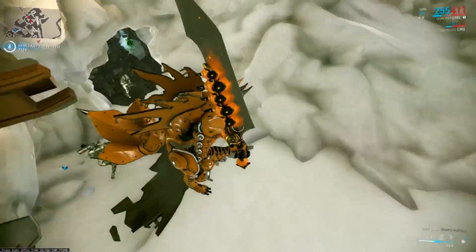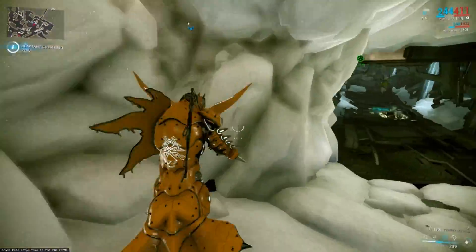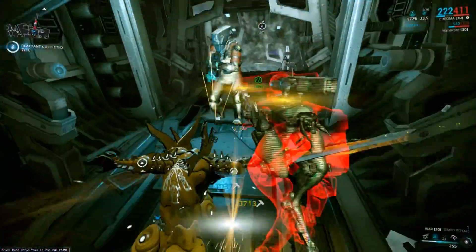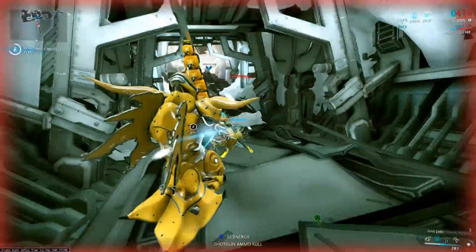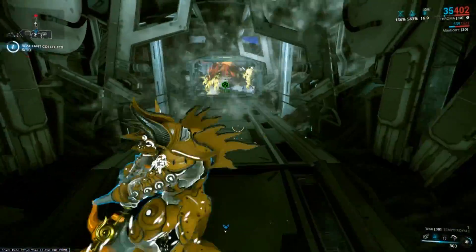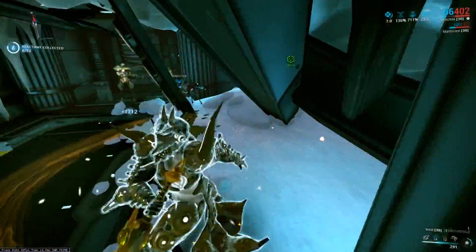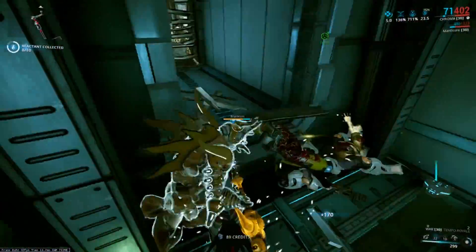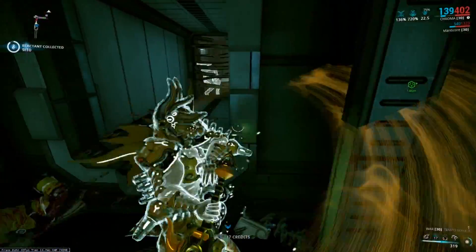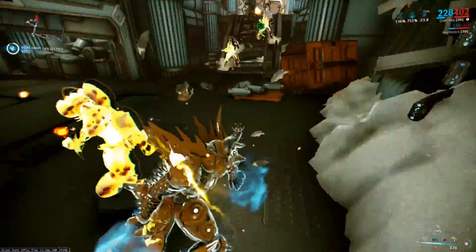The wings are a piece in the utility slot — the little wings on his back. I don't like them either; they also clip through syandanas like crazy, and even the Kuva Braid — the sides of it clipped through and it just looks really goofy. They look like they just took pieces of plastic and hot glued them to Chroma's back. They look even more plasticky than the rest of the skin.